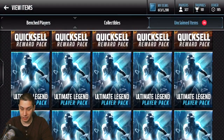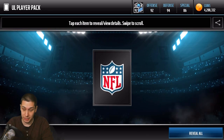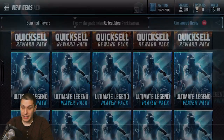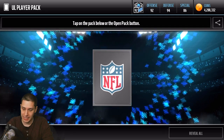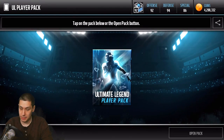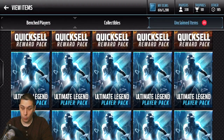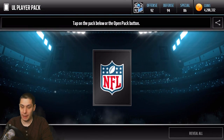Right there we start off with a Sterling Sharp. It could very well contain that limited edition though — that would be freaking epic. We do get a Jack Youngblood there. Each one of these is really not worth a whole lot, but even if it gives us that chance at getting one of those limited editions, that's really what we're looking for today.